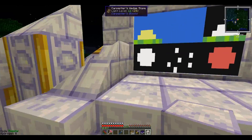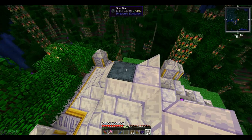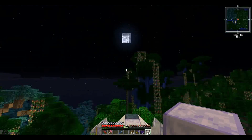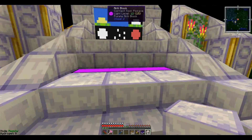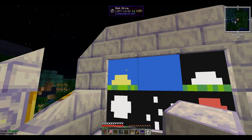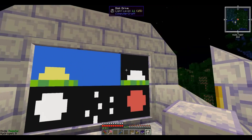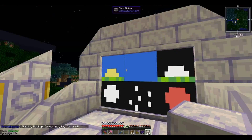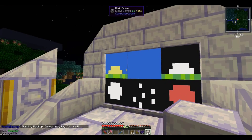The sundial from Draconic Evolution had a little program that made sure it was always day. What I've done is added an advanced monitor, giving it some little pictures. You just select one of these options to make it a different kind of time of day.